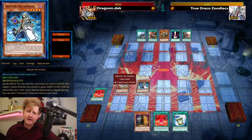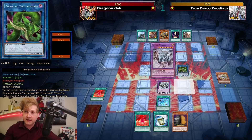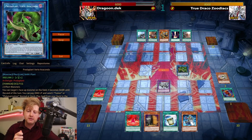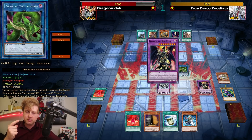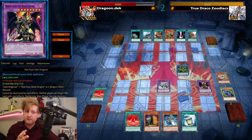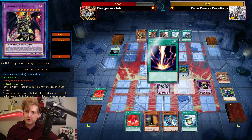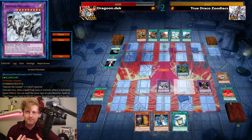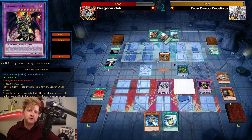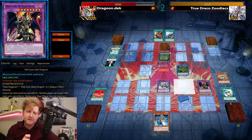For Game 3, I sided in going-second cards. Even though Dragoon isn't the instant win I thought it would be, I still opted to go first. This deck's board isn't that hard to make — a normal summon Aleister pretty much completes the board most of the time with an extender, and the deck plays so many extenders.